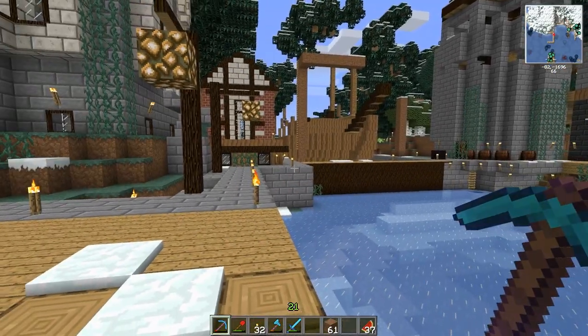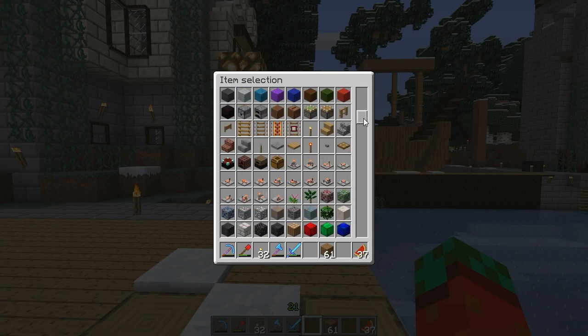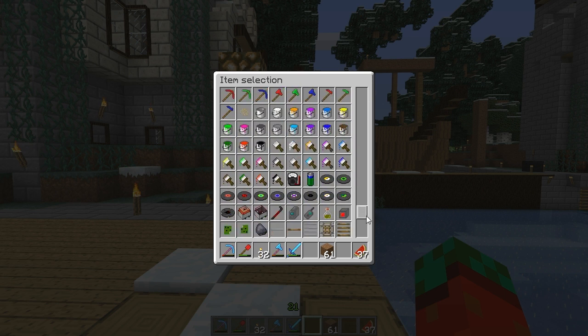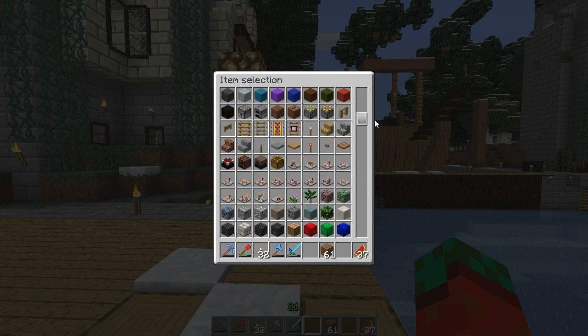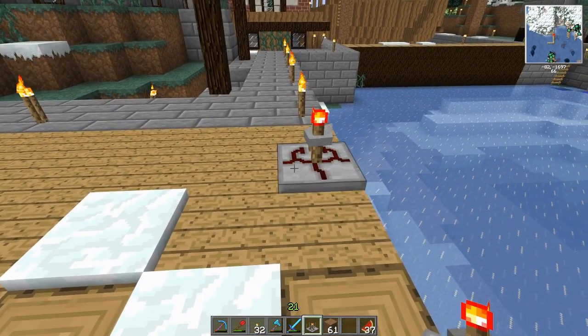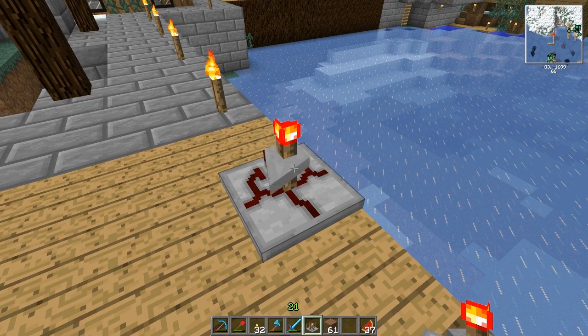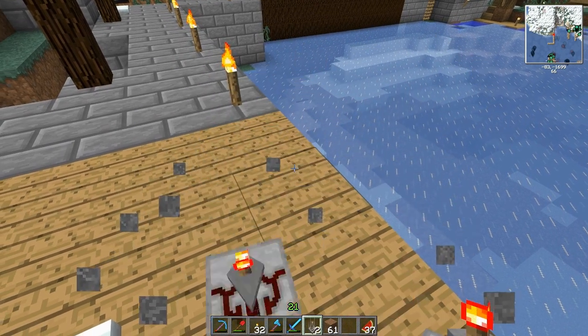First off, the creative mode inventory is now pre-populated with most of the RedPower 2 items, so you can just get them from the creative mode inventory and place them in the world as you'd expect. Note that the item amount will not decrease when you place them down.